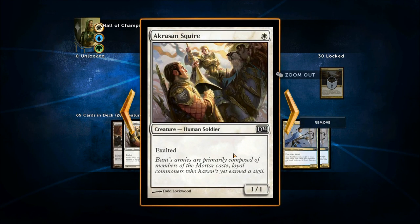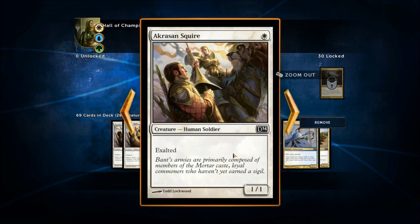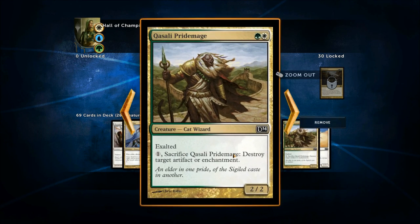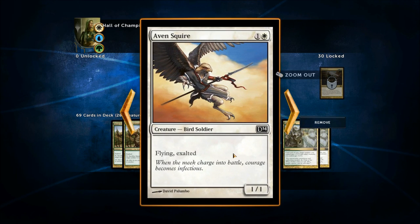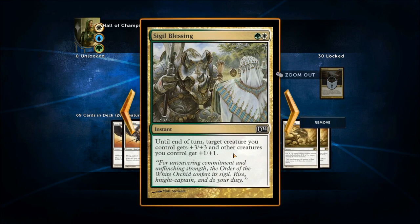So we've got tons of different Exalted creatures. One you can sacrifice to ping off artifacts or enchantments — that's a nice thing to have. A flying Exalted creature — if your opponent doesn't have anything to block flying, this would be the one you attack with, getting pumped up for every other Exalted. We've got some creature pump-ups and the Sigil Blessing. There's also the Martial Coup — two white and an X — put X 1/1 White Soldier tokens onto the battlefield, and if X is five or more, destroy all other creatures.